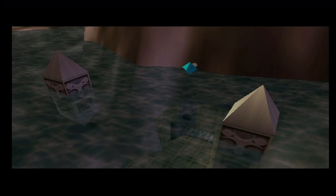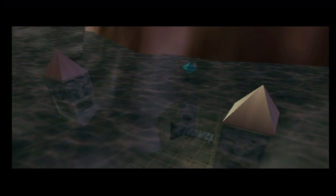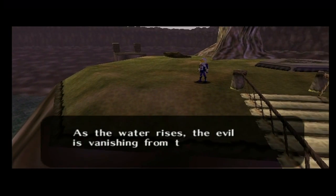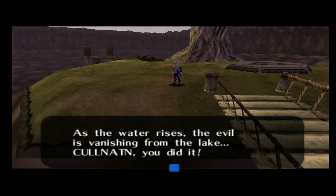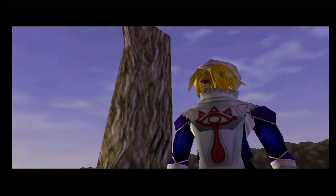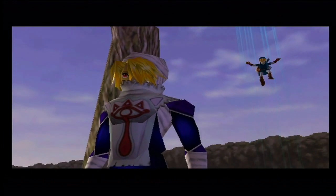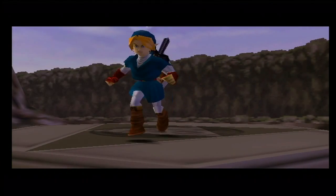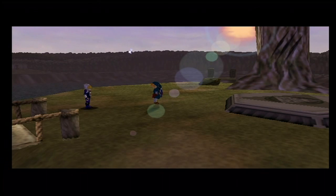With Morpha defeated and the curse broken, Zora's Domain will go back to normal and will no longer be frozen over. The water will rise in Lake Hylia once again, just like it did in the past. Sheik will be there to meet us when we teleport back outside the Water Temple at Lake Hylia by the tree, and we're going to talk to Sheik a little bit before we get another item.